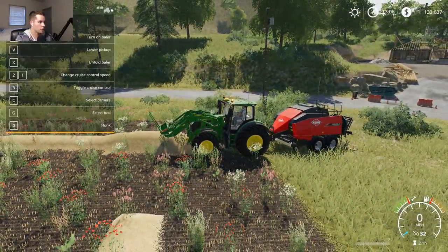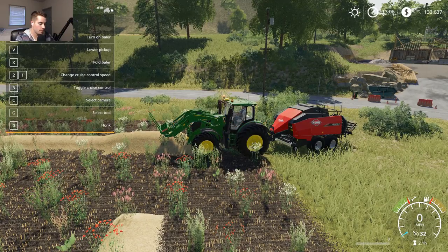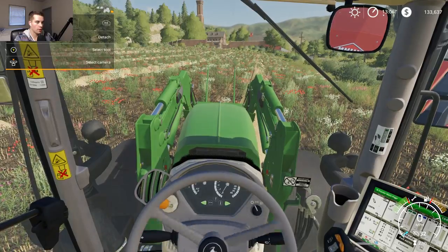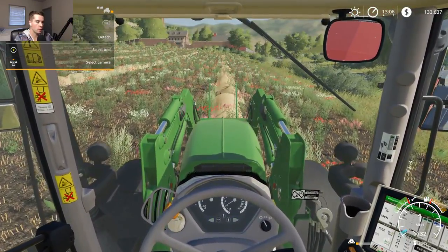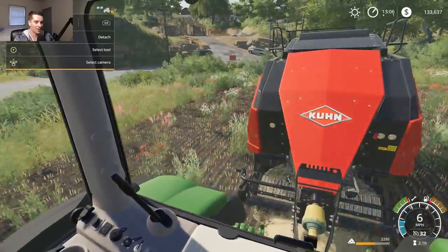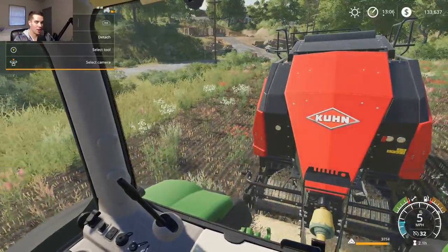We're going to get the baler turned on. Unfold it first, then turn it on, then lower it down. I don't even know how much horsepower the baler requires but I think we're good — the 6R is about 300 horse. We're running a little slow, but now we're better at six miles per hour. Perfect. This time I don't have to stop, I can just keep rolling unless Owen needs to be emptied out.